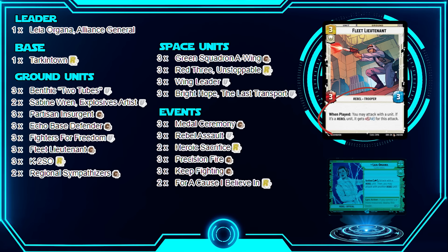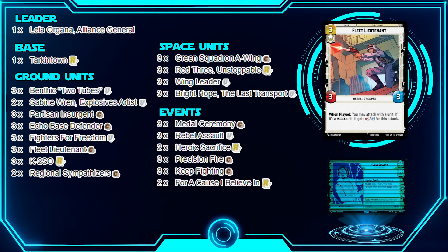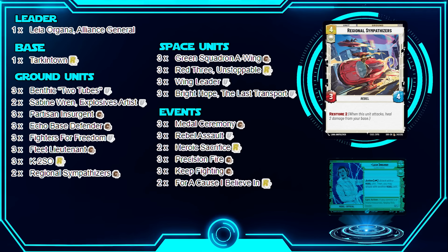Fleet Lieutenants are kind of standard in a Leia deck but they are really necessary — being able to play and attack with a Rebel, getting a unit attacking, and since everything is a Rebel in this deck it just gets stronger. You can deal a lot of damage into the base. I also have Regional Sympathizers, which often gets sideboarded.